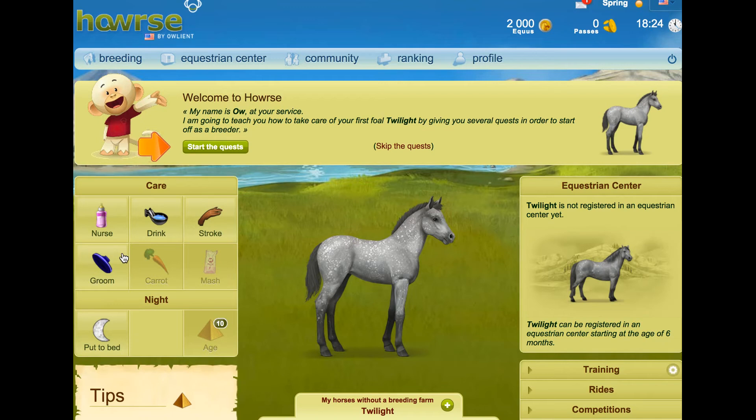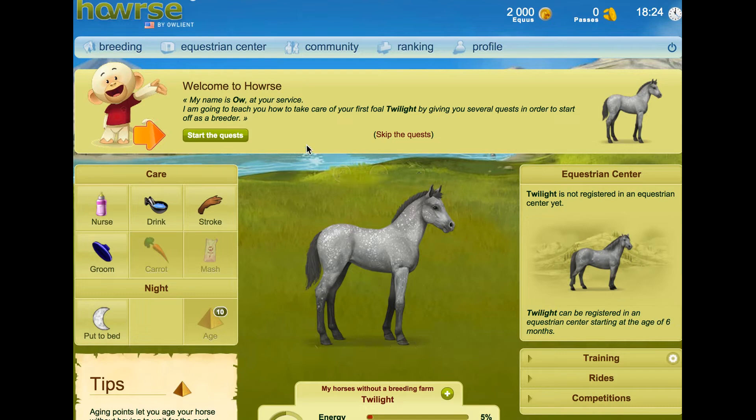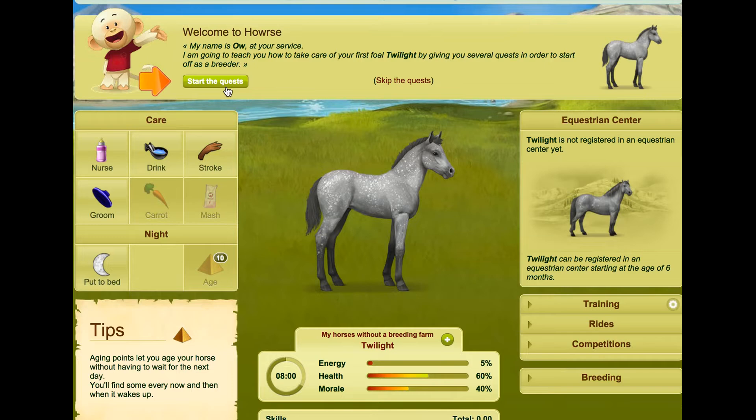So whenever you start, obviously you've got the quests. Welcome to Howrse. My name is I, at your service. I'm going to teach you how to take care of your first foal, Twilight, by giving you several quests in order to start off as a breeder. You can start quests or skip them, but the reason I say do the quests is purely because you get lots of free things. So start the quests.